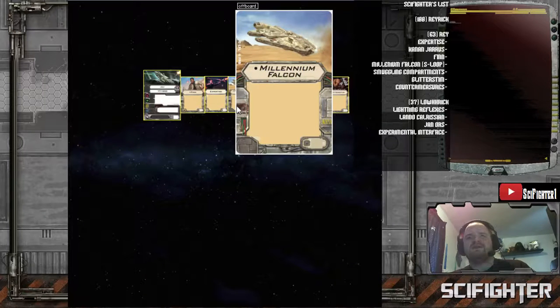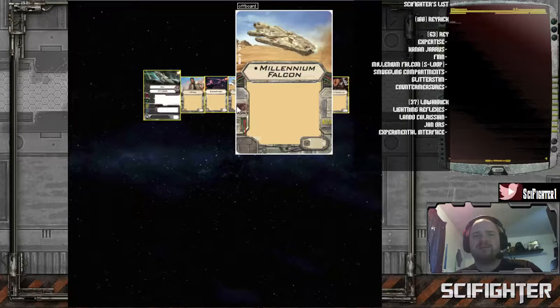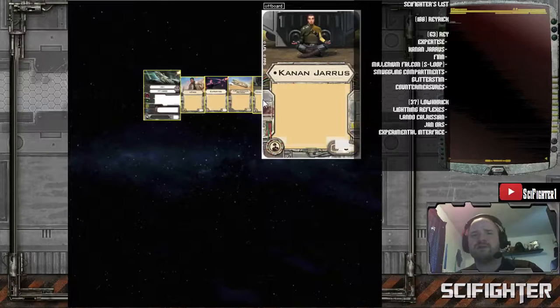This is going to be offset a bit by the title. The title is going to give us a stress if we choose to do a three-bank sloop maneuver. This allows us to keep Ray's arc pointed where we need it, but we're going to have a stress issue for Expertise. We can solve this, however, with Kanan Jarrus. When we perform a white maneuver — which the three-bank is a white maneuver — we can then clear off stress that we've received. Due to the exact timing windows, Kanan Jarrus will allow us to perform the sloop, take our stress, and then remove it. A very strong option. He can also remove stress off friendly ships that have performed a white maneuver, so you're opening up not only Ray's dial but your wingman's dial as well.